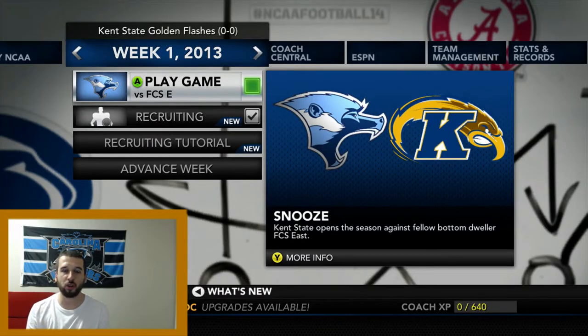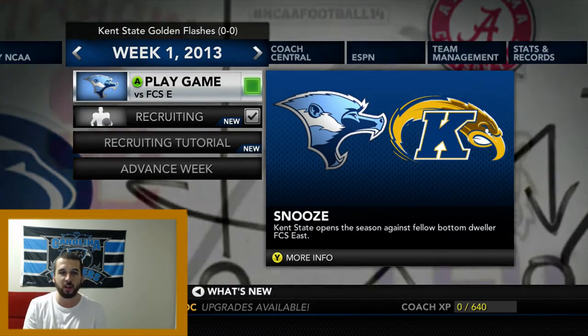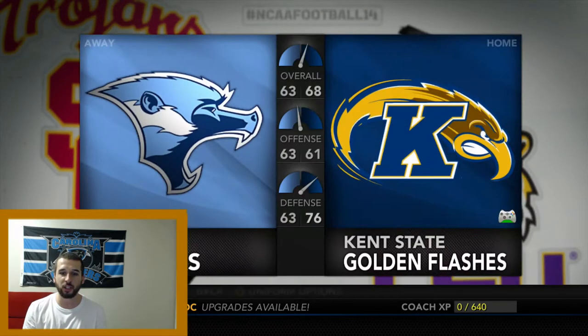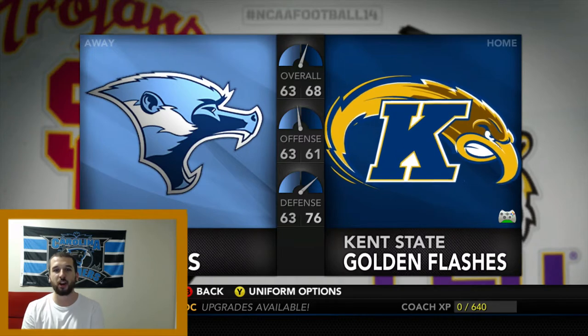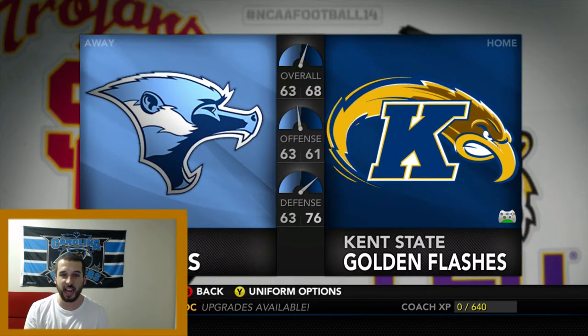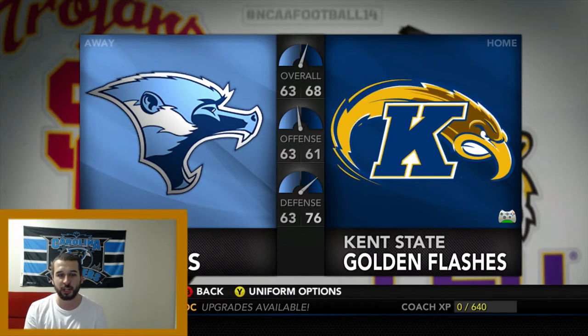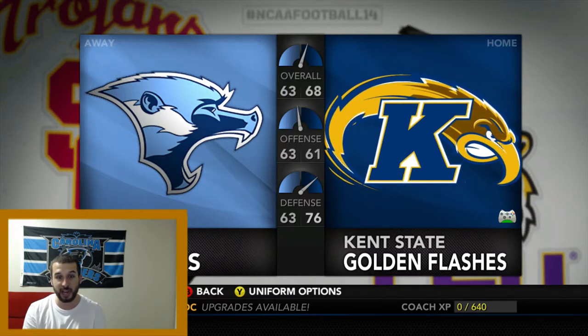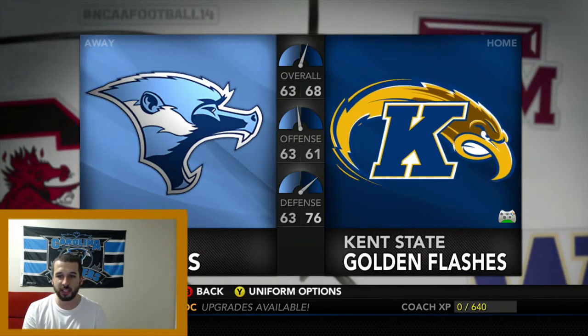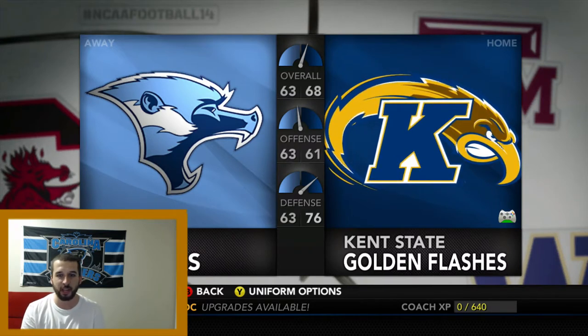What's up guys, Mr. Golden Thumbs here, and today we're playing week number one of our Kent State dynasty rebuild. We're playing against the FCS East Howlers - Kent State Golden Flashes at home against FCS East. Our team is a 68 overall playing against the 63 overall Howlers. Our defense is actually pretty solid; our offense is the weak link. Let's get into the gameplay.